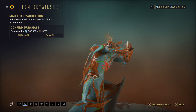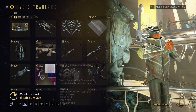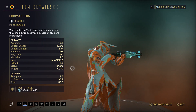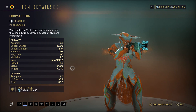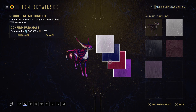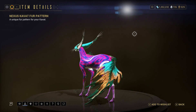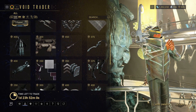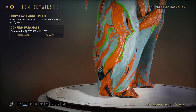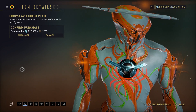There is a Machete Skin and I like that — so glad that Melee 3.0 made Machetes so much better. Prisma Tetra — I'd still go for the sniper rifle out of the weapons. This has a good animation for the clips flying off when you're shooting it, but it doesn't have the best damage. The Nexus Gene Masking Kit is obviously for Kavats. There is also a 3D Credit Booster. Prisma Avia Ankle Plate — this is where I got confused with the Prime one, because the Prisma version obviously only comes from Baro, he's the only one that sells Prisma stuff.